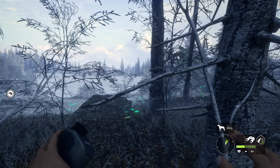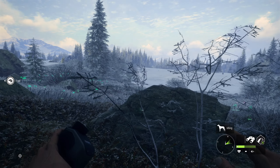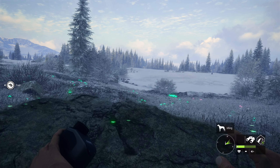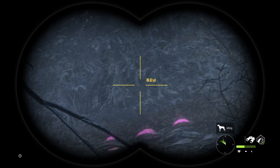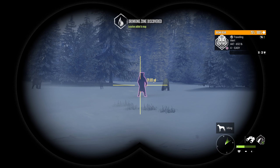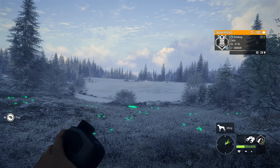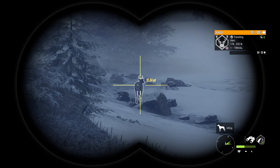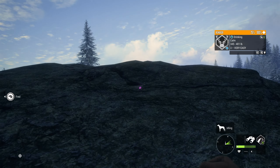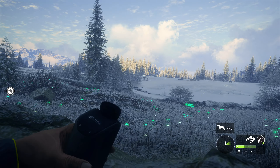Let's see if we can get to this rock and maybe get a shot — oh, there's one right there. He spooked. All right, let's get to this rock and get a game plan. We could really shoot just about anything here — bears, looks like we might have some musk deer around, we've got plenty of reindeer. Let's see if there's any big ones. Somebody saw this so let's lay down and crawl up this rock.